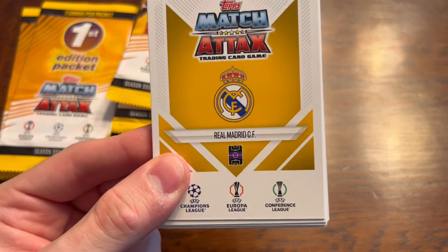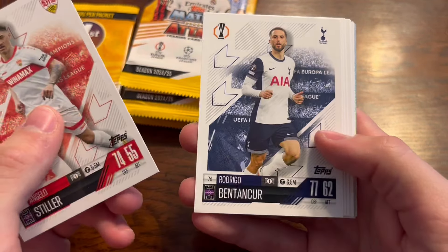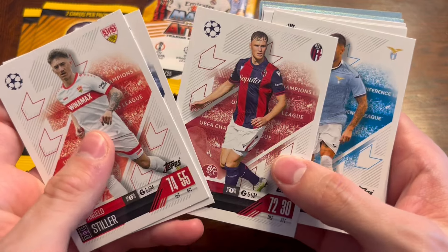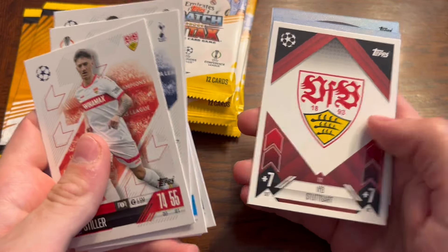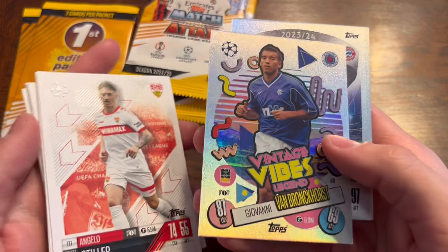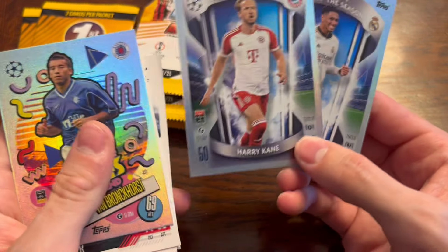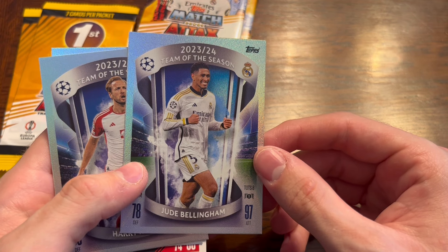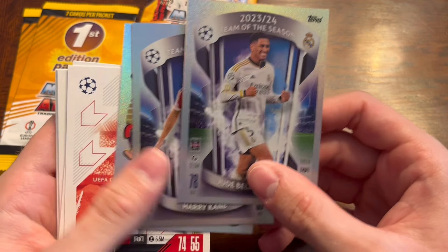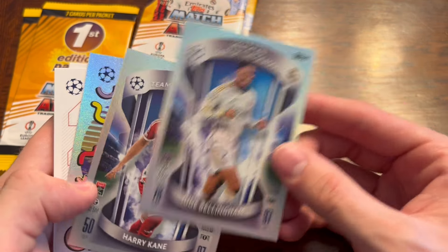First pack on Match Attacks 24-25. Here we go. We have Stilla, Ventancourt, Boukema from Bologna, Kanye Edwards, Pulisic, John Stones, Kang-In, Stuttgart badge, Van Bronckhorst, Vintage Vibes Legends — Harry Kane, Team of the Season. So these two are exclusives to the first edition multi-packs — Harry Kane and Jude Bellingham. That's a nice first pack.